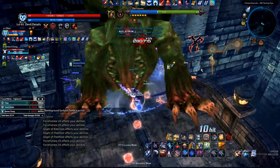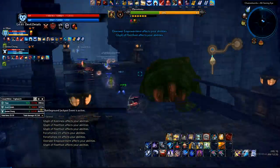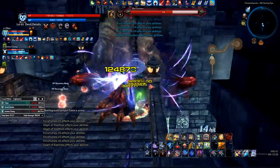You always got to build your mana back. Use the Shadow Lash — that's what it's called. You don't got to know the names of the moves to be good.